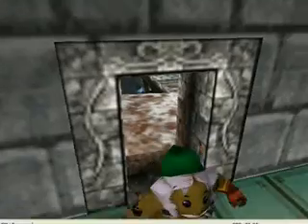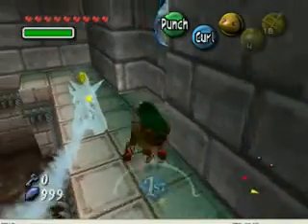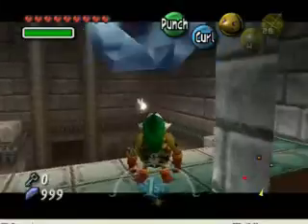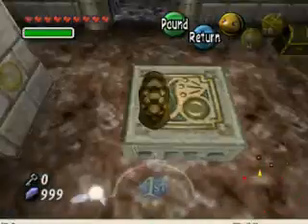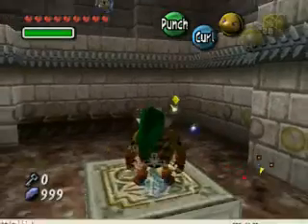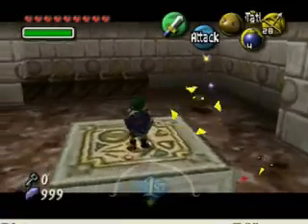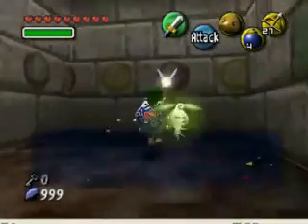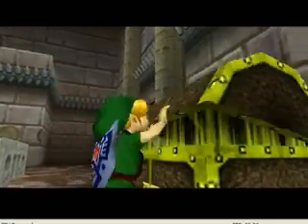Before I do anything drastic, let's head on through this door and see what lies beyond. Oh, it's this room. Here's the stray fairy — good stuff. Now let's see, this is the map, more than likely.